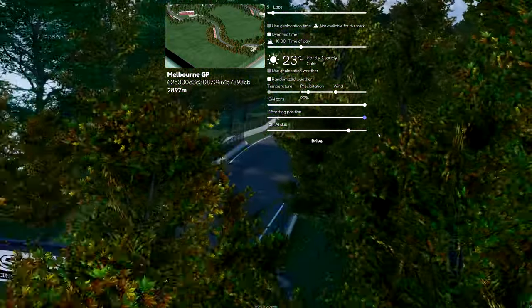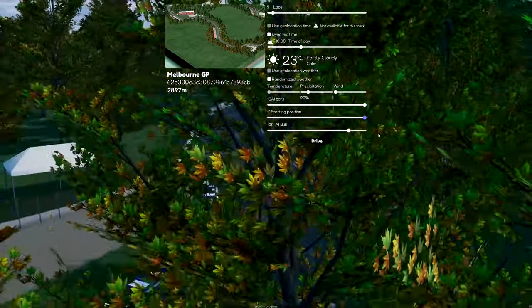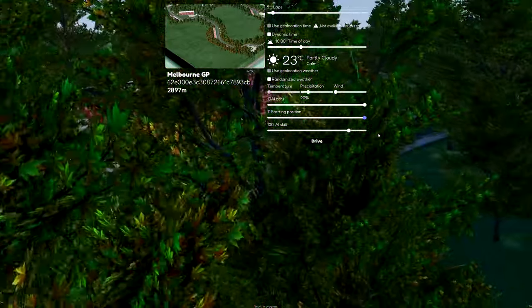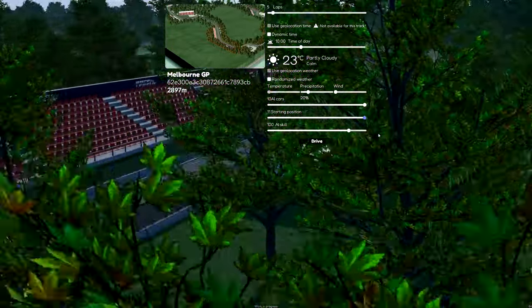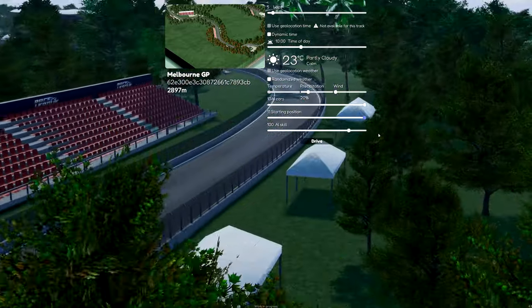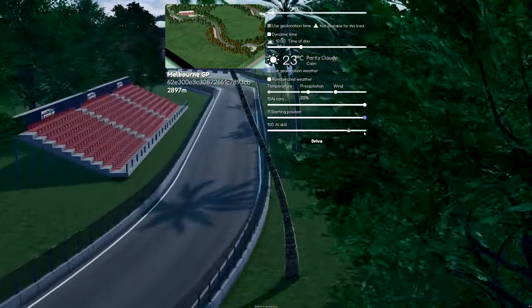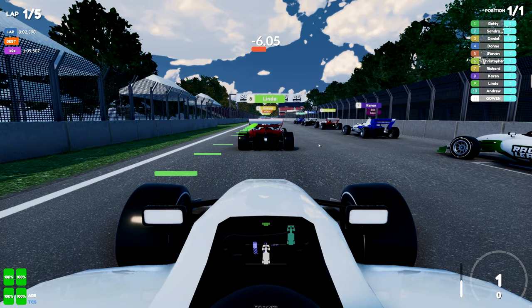Someone has built the Australian Melbourne GP in Race League. We're back for the second time on Race League, where you can build F1 tracks, any types of racing tracks from ovals to road courses to Rallycross. You name it — you can practically do it. Someone has built Melbourne here and we're gonna be checking it out against the AI.